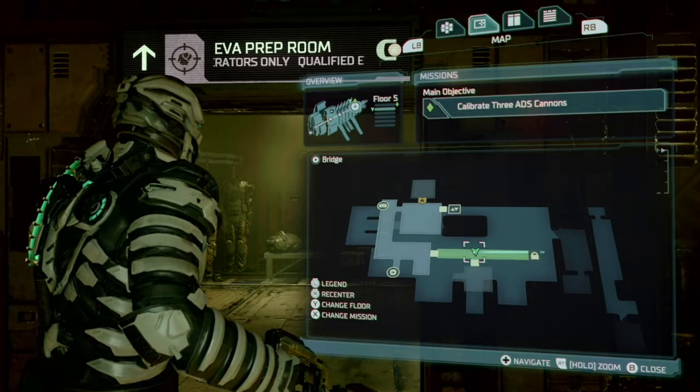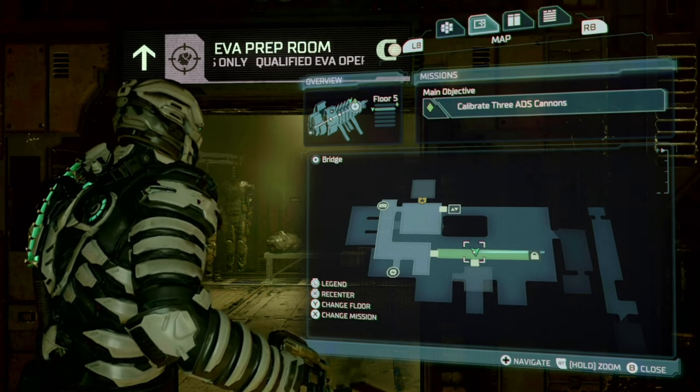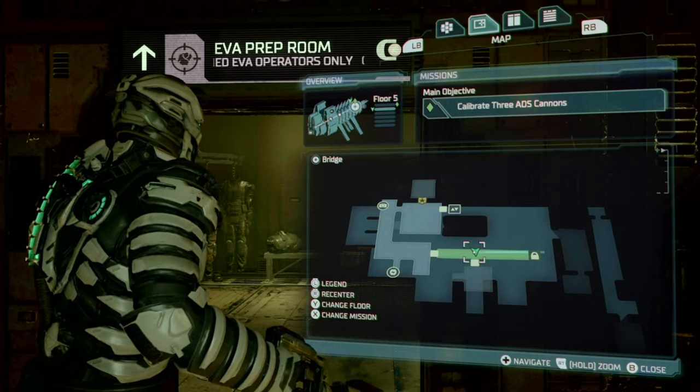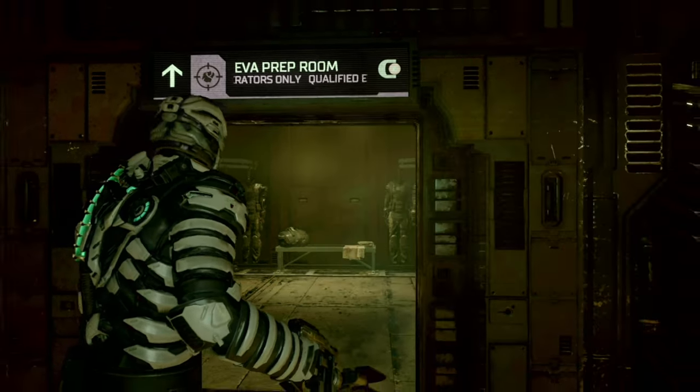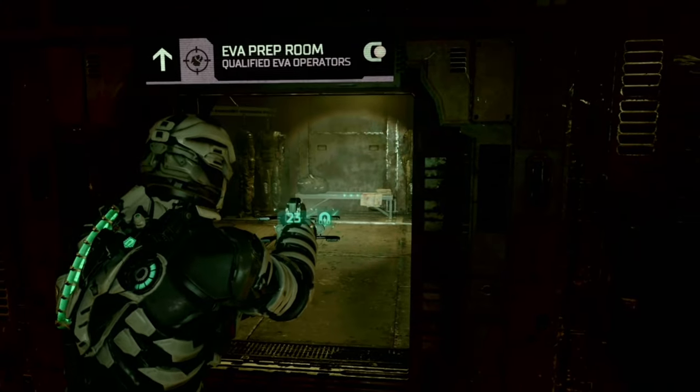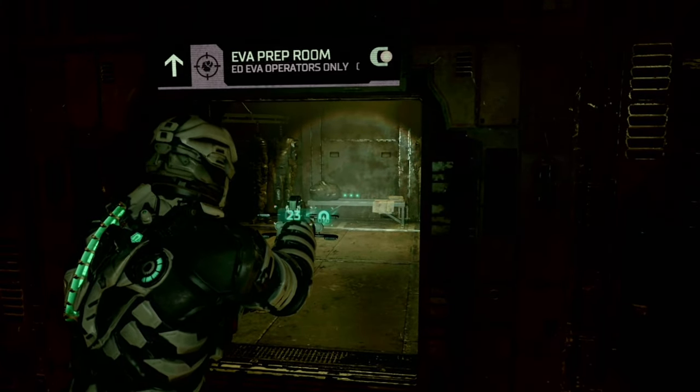Next we have our first RIG upgrade. Immediately after getting the main objective 'calibrate 380s cannons,' you'll come into this hallway, go into this room, and it's right there on the bench.